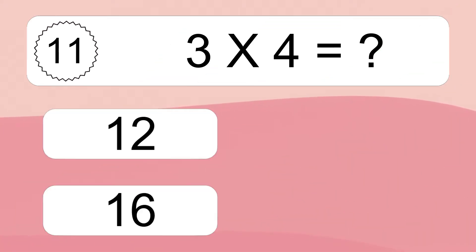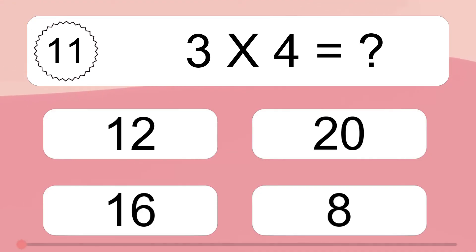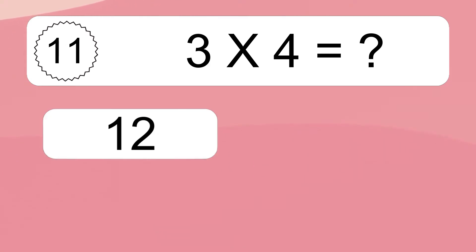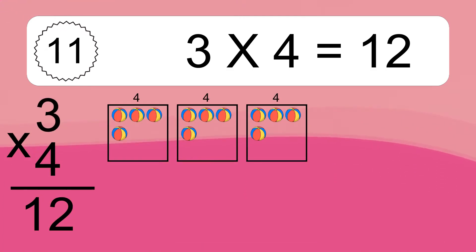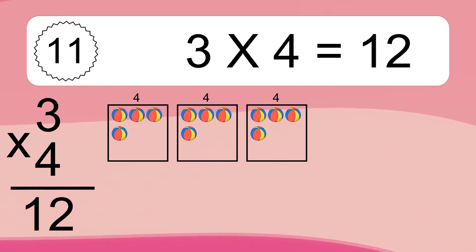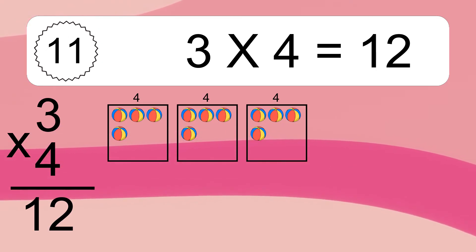3 times 4 equals what? 3 times 4 equals 12. We have 3 boxes, and each box has 4 colorful balls inside. If you count all the balls in all the boxes together, you will have 3 times 4 balls. This equals 12 balls.